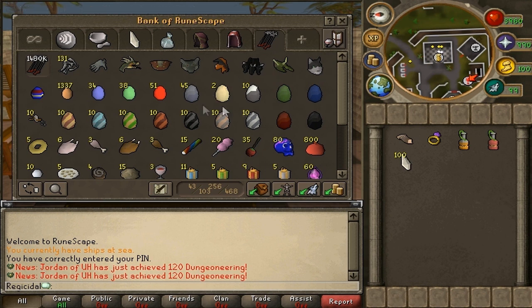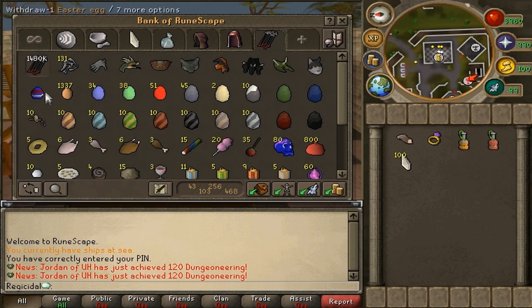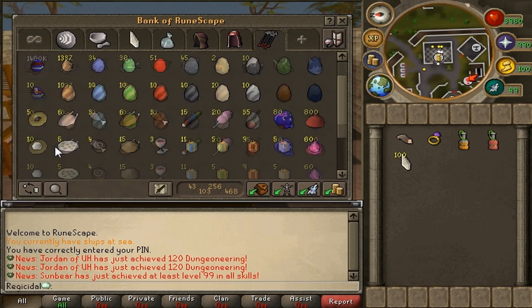Then I've got my Egg Collection — I've got every egg in the game. I've got an Easter Egg that I finally saved up enough for. I've got Leet Regular Eggs, the Saradomin, Guthix, and Zamorak Eggs, Raven Egg, Vulture Egg, Penguin Egg, all of the Dragon Eggs, and all of the Cockatrice Eggs. And then we have an Egg Whisk just for comedic purposes.